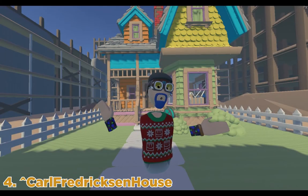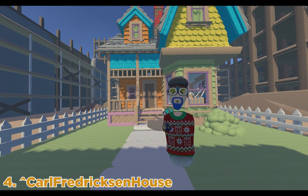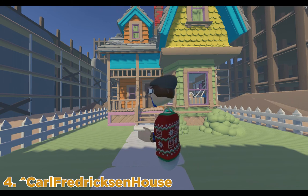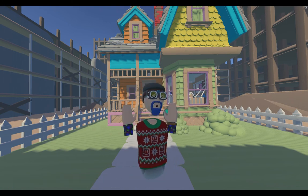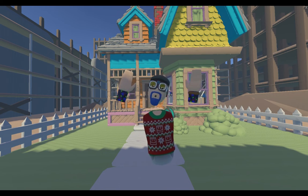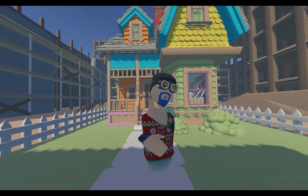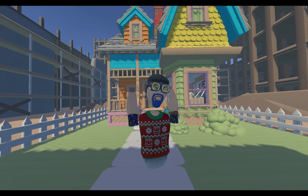Up at number four we have Carl Fredrickson's House. This was made by my friend Josh and Nicarasu. This map is incredible — the details, everything that was put into it, even the house can float up in the air. This is definitely one of my top five of 2018 for multiple reasons: the originality, the circuitry, and everything is amazing. Great job guys.